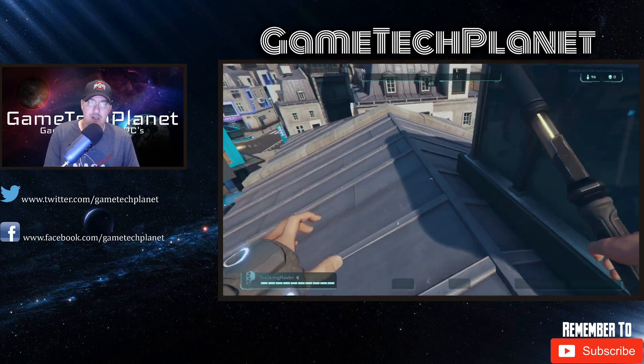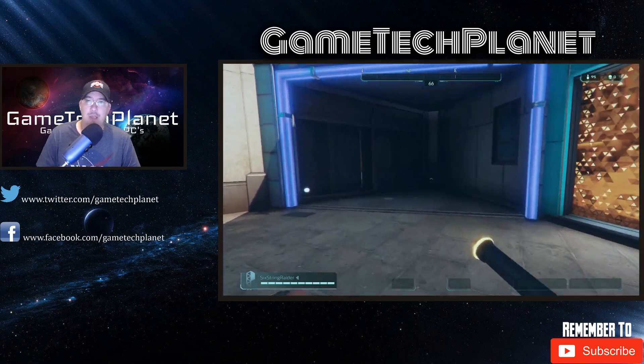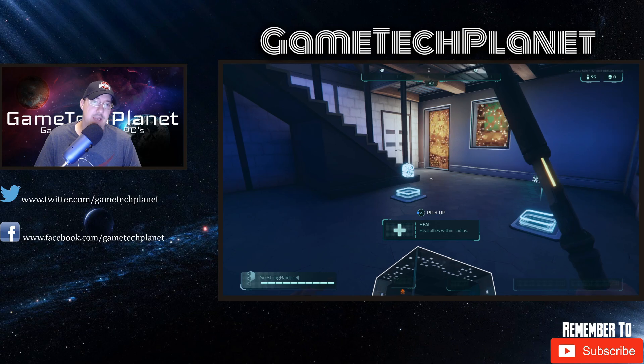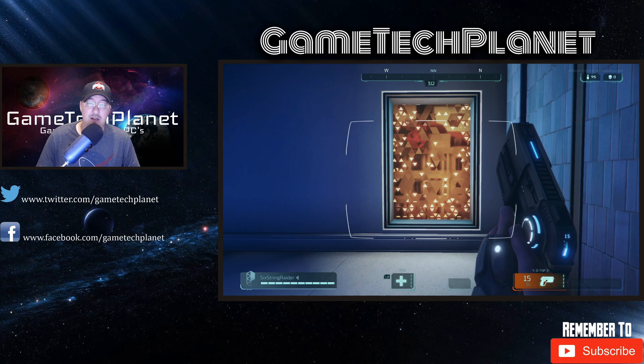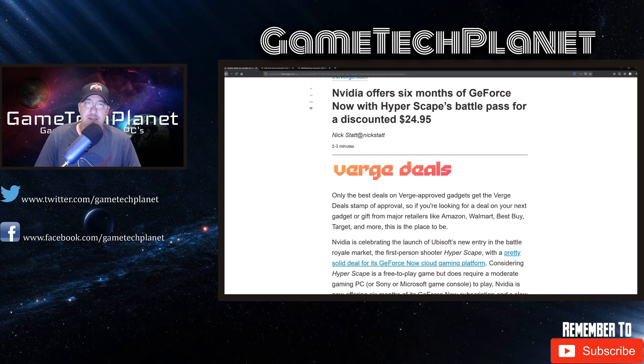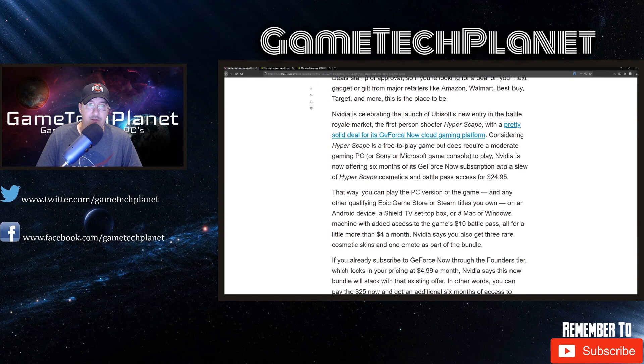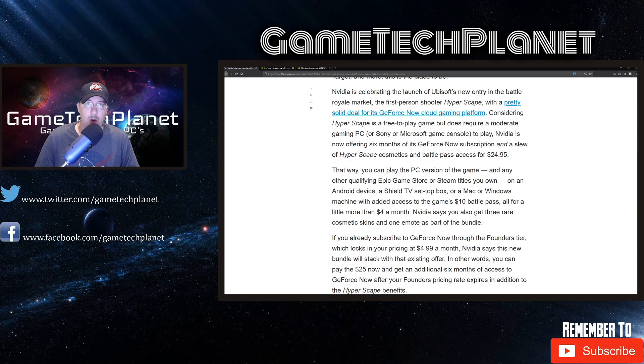Let's take a look at the article, and then I want to show you how you get this deal — six months of NVIDIA GeForce Now when you get the first season battle pass for Hyperscape. NVIDIA offers six months of GeForce Now with Hyperscape's battle pass for a discounted $24.95, and I will definitely be picking this up. I was going to get the season one anyway. NVIDIA is celebrating the launch of Ubisoft's new battle royale first-person shooter Hyperscape with a solid deal for its GeForce Now cloud gaming platform.